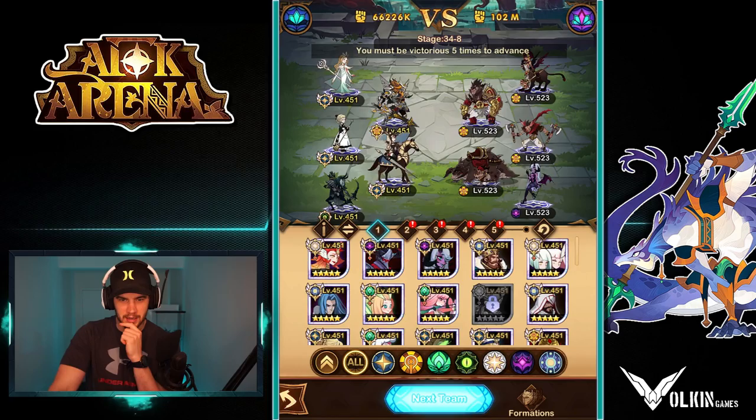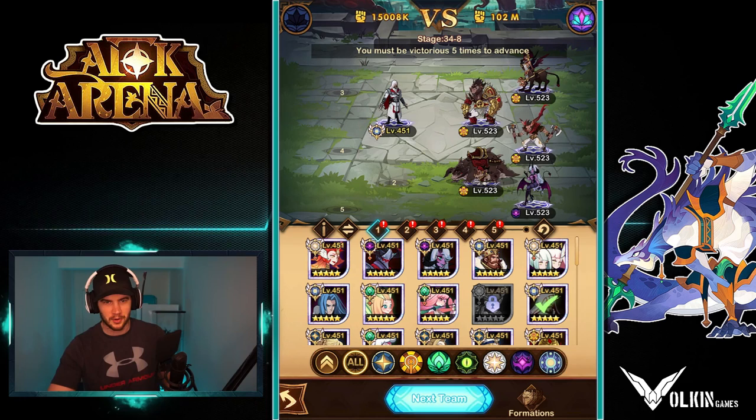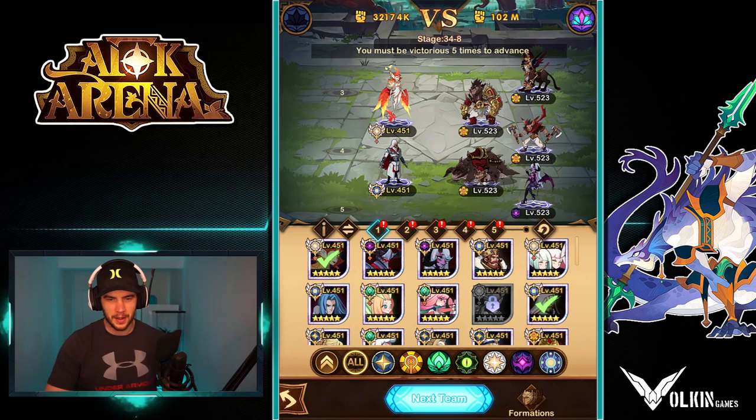Looking at our teams here, we're pretty unsorted. So what we'll do is take him against the first enemy just to get a vibe for him. We'll let the others fail, and then we'll address it and try to work on some other teams. The first thing I want to do is test him in the front row just to see if he's dodgy enough to dodge.